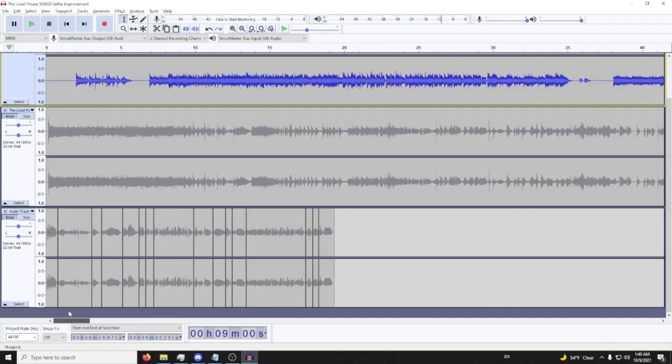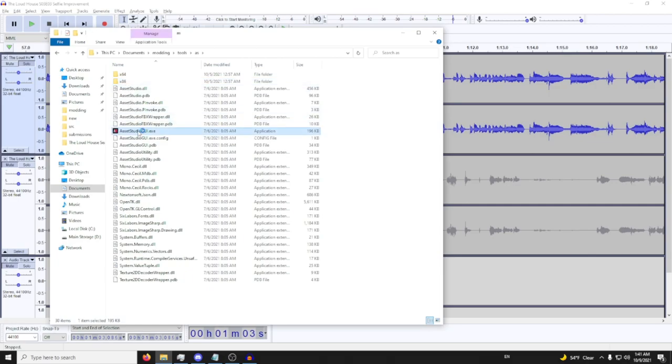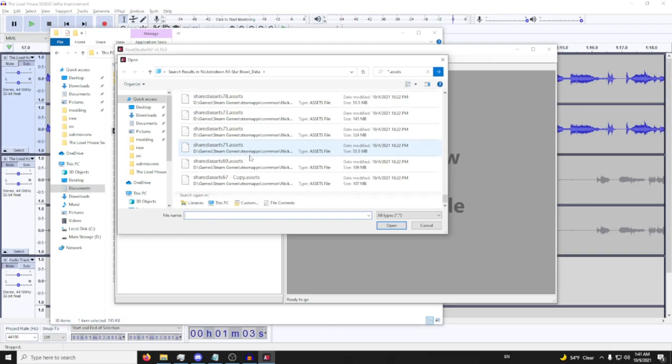'Blissful solitude at last.' Yeah, that's pretty good — it sounds like nothing else is in there, which is perfect. What am I saying? Is this going to work? You'll need Asset Studio GUI.